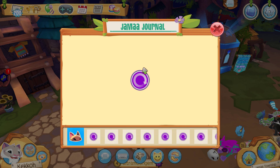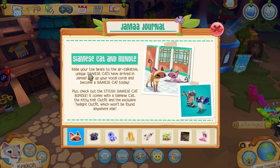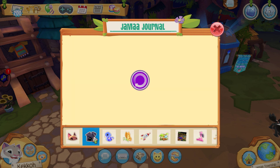First of all, we have the new Siamese cats and the new Siamese cat bundle. As it says here, raise your toe beans to the air — talkative, unique Siamese cats have arrived in Jamaa. Rev up your vocal cords and become a Siamese cat today. The stylish Siamese cat bundle comes with a Siamese cat, the Kitty Knit outfit, and the exclusive Twilight outfit, found in the Sapphire Shop.